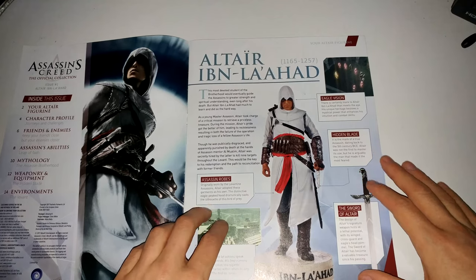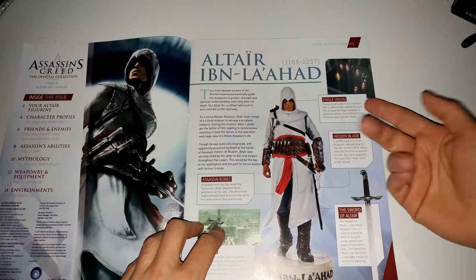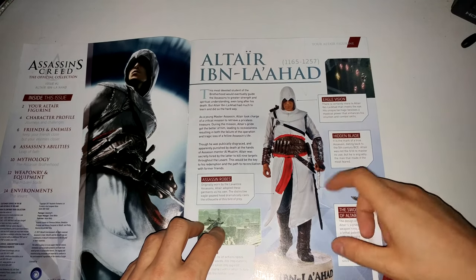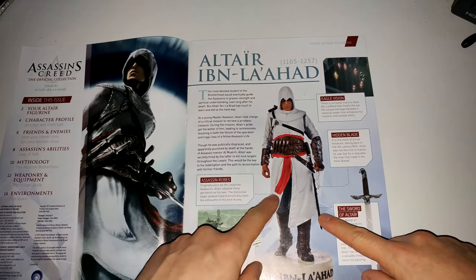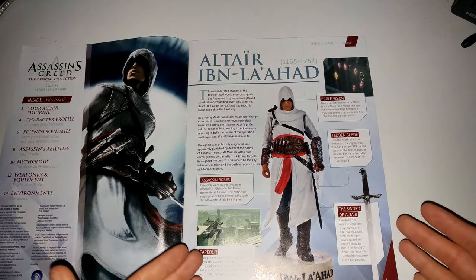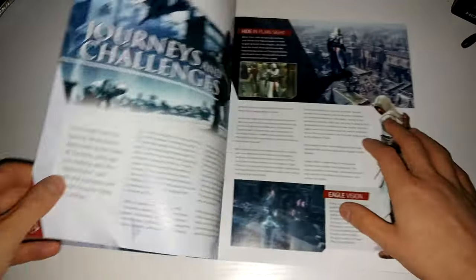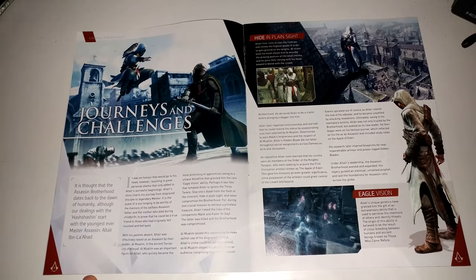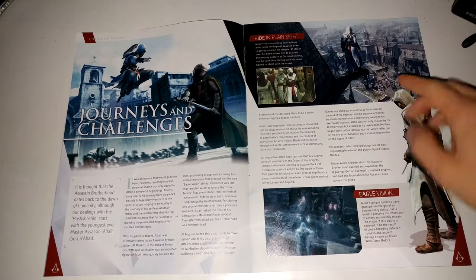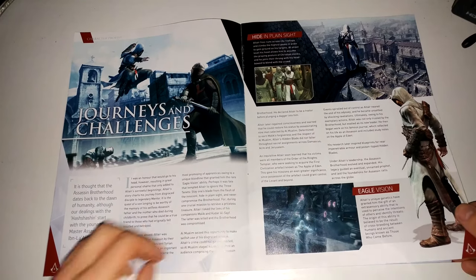In the character profile it gives you a look at what's featured on the figure itself - focusing on his face, how he talks, how he sees with eagle vision, that he has the hidden blade, the sword of Altair, and his specific assassin's robes. If you're familiar with the game you know each assassin has its own robes style. This is also a more in-depth game-oriented look at Altair, talking about his upbringing, his style of assassination, and his specific trait of eagle vision.